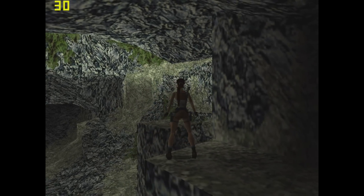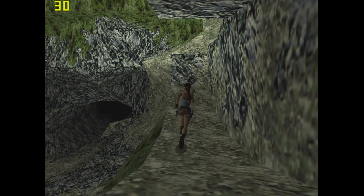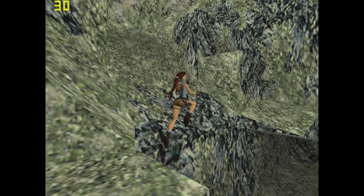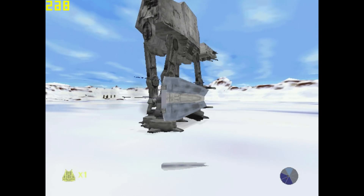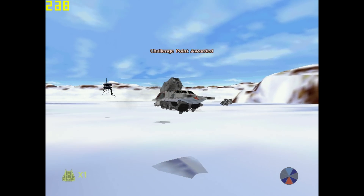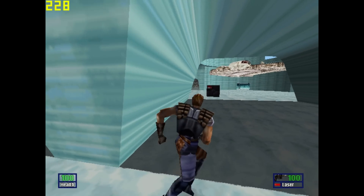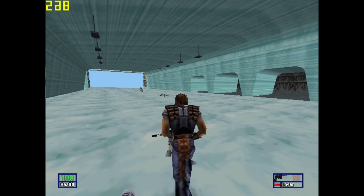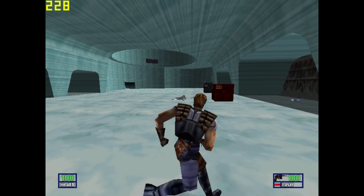Next we have Tomb Raider 2, the GOG version — install it on your modern computer, copy the files across and off you go. We're running at 640x480 and it runs smooth; the game has a frame cap of 30 fps and runs fine on this video card. Here we have Star Wars: Shadows of the Empire, installed from CD with the latest patch at 640x480. The game looks and runs fine, but in the second level fog is not displayed, and the readme mentions ATI cards are unsupported — though in other games I did see fog working.